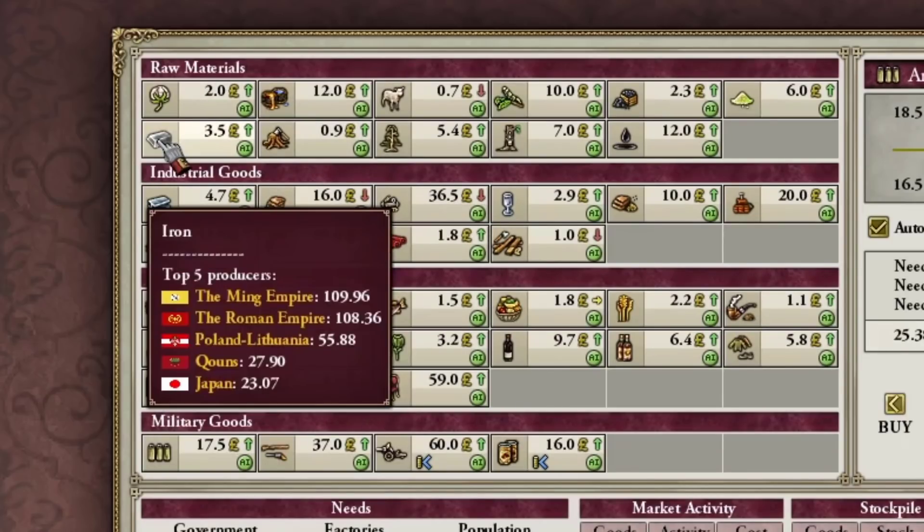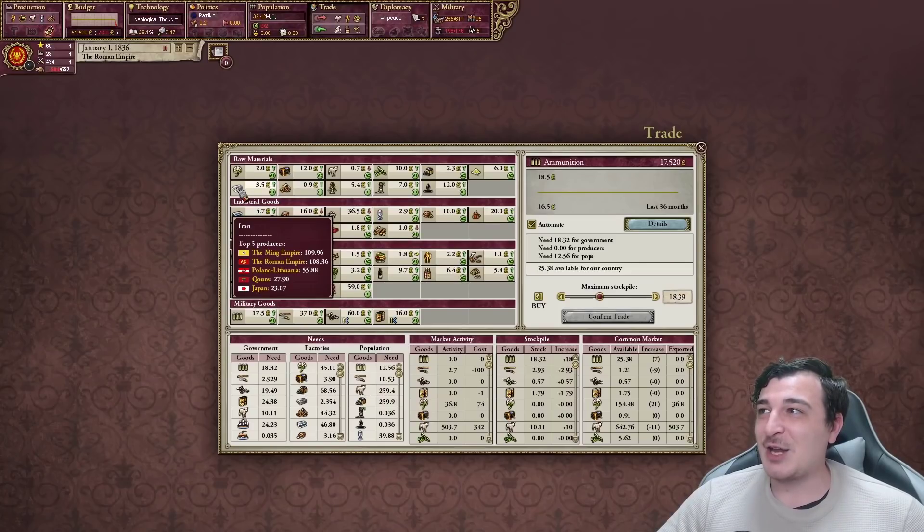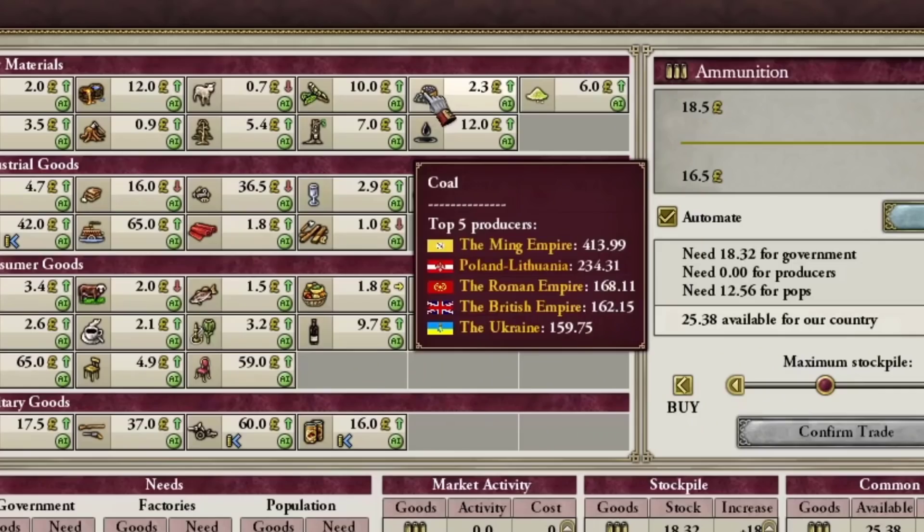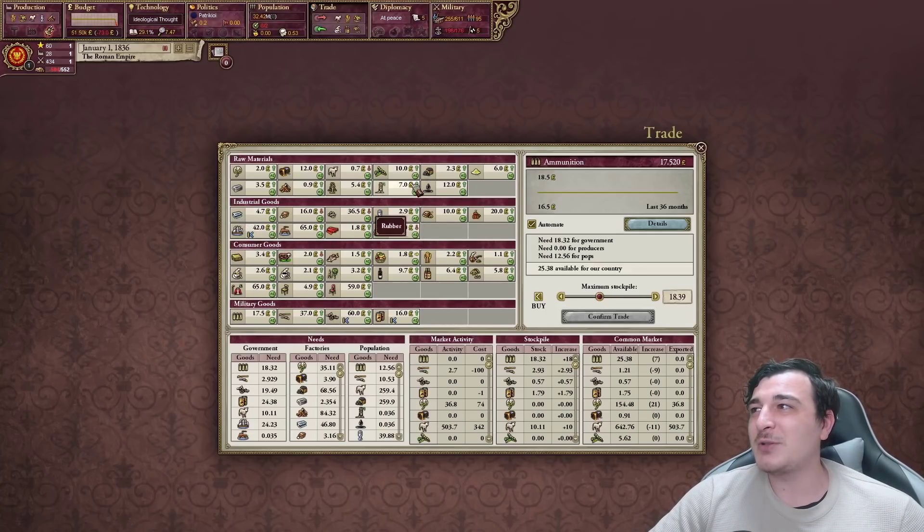Biggest producers of iron are the Empire of Ming followed by us — bad. I was really hoping to be the biggest producer of iron. There's a lot of iron in Poland-Lithuania, so I might pay them a visit. For coal, we're third — Poland-Lithuania is producing more coal than us. These are the most important resources: iron and coal basically fuel your industry.